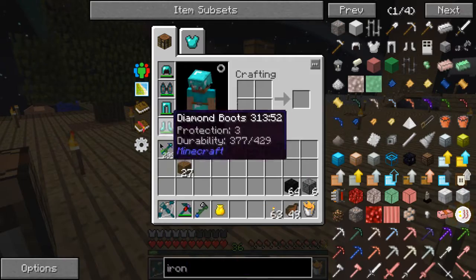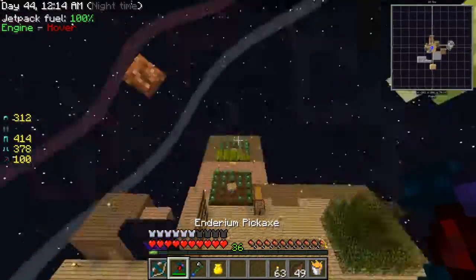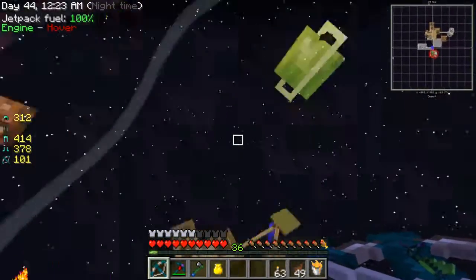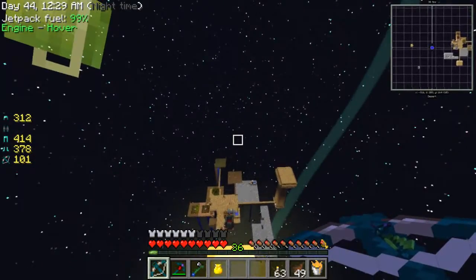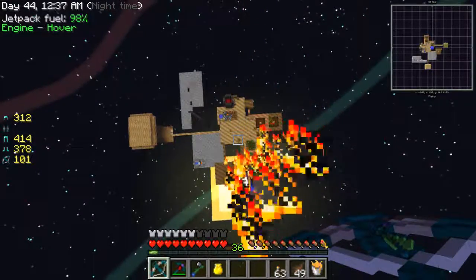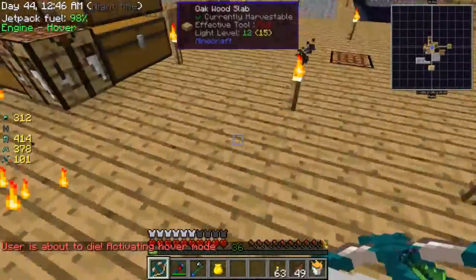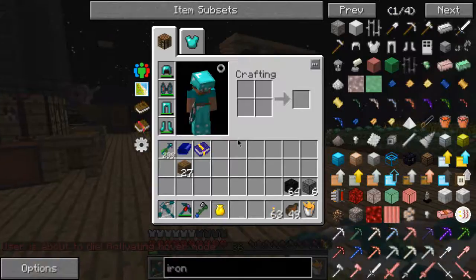I've got an enderium crossbow, enderium bolts, resonant jetpack, highest tier enderium pickaxe — everything at the top tier. This jetpack is simply awesome. Look at the speed I get going up. This is the top tier — look at how I hover, barely even go down, and I don't die. This is just awesome.